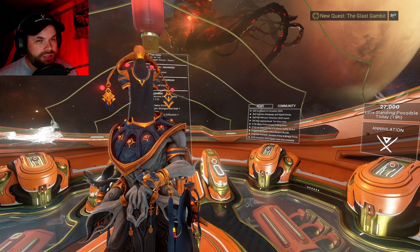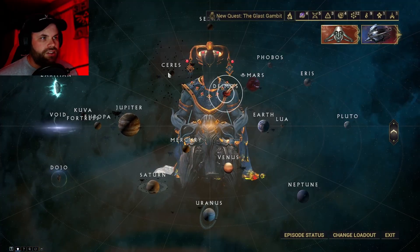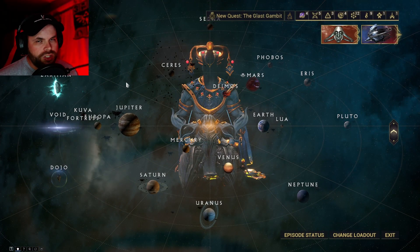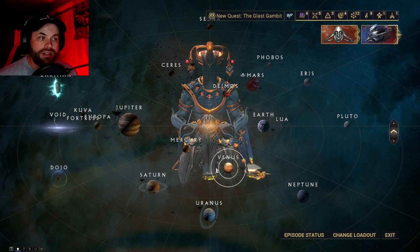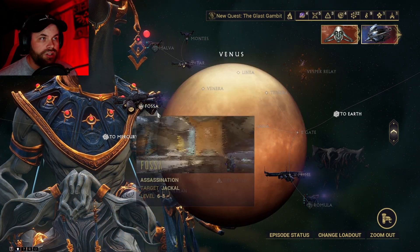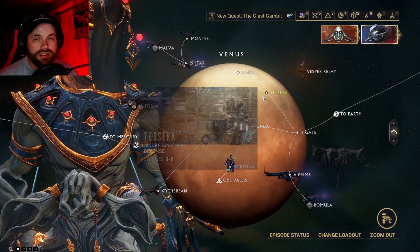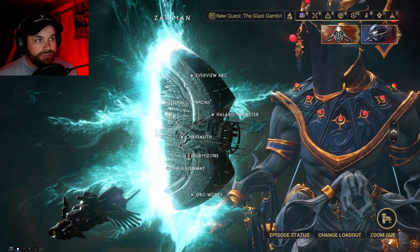Before I can show you where you guys can pick this up, you have to have one thing done. If you open up your navigation, you need to make sure you have every single mission in your star chart done. I don't mean every planet unlocked — when you click on that planet, you need to have every mission done, every one of these single little missions at least once. That includes the Zerrimen up here as well.